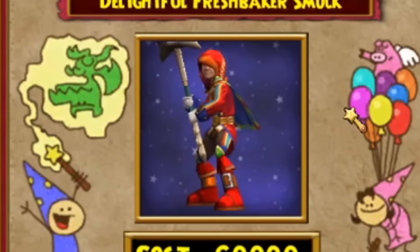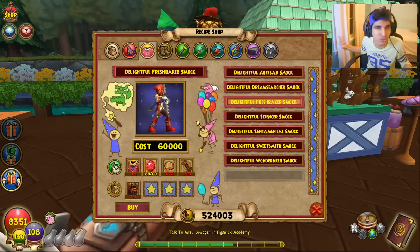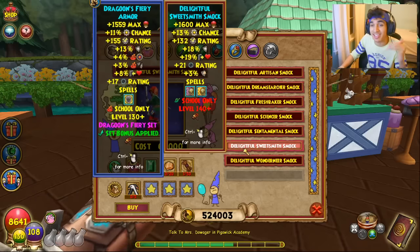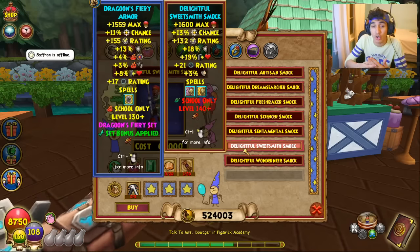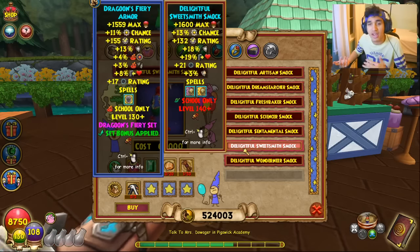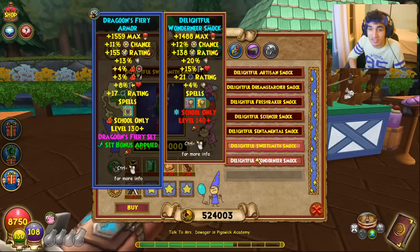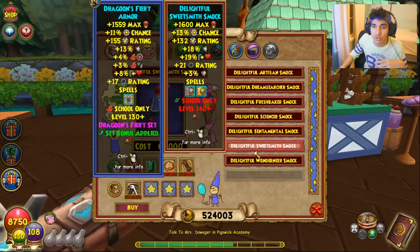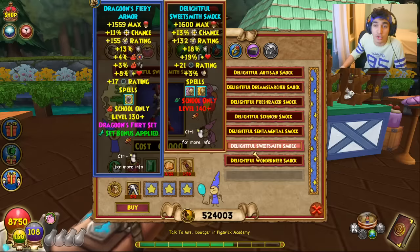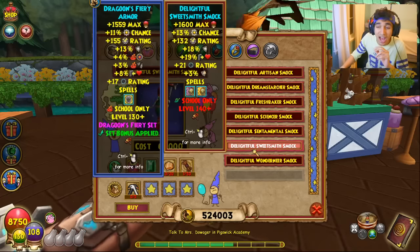For the robes, Dragoon robes have never really been that good for offensive schools, so I thought we'd look at the life one and the ice one — the two I see a lot of people using. The life one gives 1600 HP, 13 pip chance, and 18 resist, along with a good bit of outgoing and that extra shadow pip chance you'll see throughout all the level 140 gear. Meanwhile, the ice robe gives 20 resist but lowers the outgoing since they're not a healing school. Other than that, these two robes are very similar.